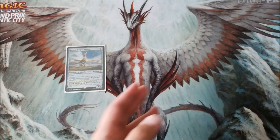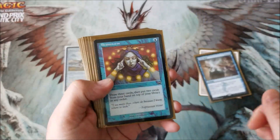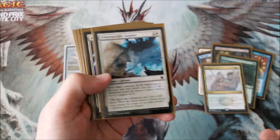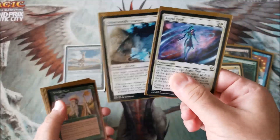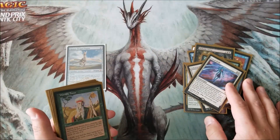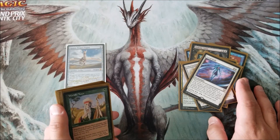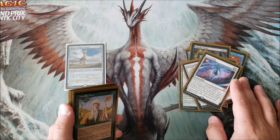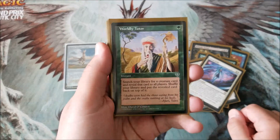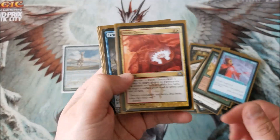Some instants and sorceries: we got some removal, some draw, some more draw, some tutoring, some ramping, some creature searching, some blink effects like Astral Drift and Otherworldly Journey. There are probably better cards but I'm testing out different things. If you have suggestions — and I'm sure you're going to have suggestions — leave them in the comments. I'm pretty bad at building five color decks and I go cheap on cards, so let me know some good things. Here's a really cheap card: Worldly Tutor, Counterspell, Boros Charm.